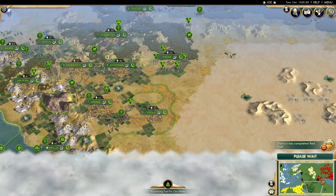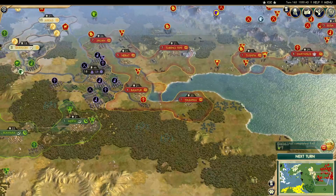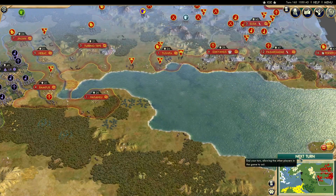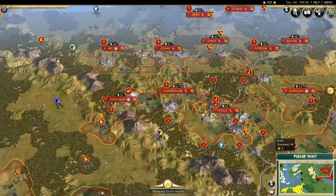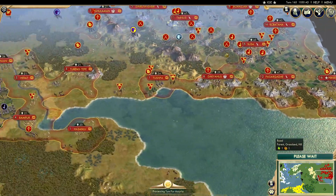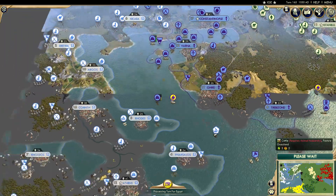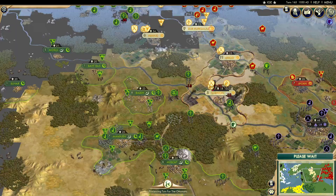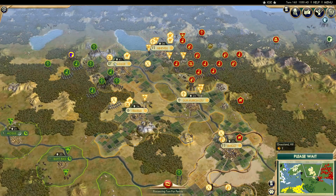Arabia has had another one too, as Persia grabs the Red Fort and another city — also coastal. If they have control of both sides it's not too important, but Persia still looks menacing. I think they're going to have to put up a big fight with Arabia. Saying that, Assyria has not lost anything yet — but that doesn't look good.